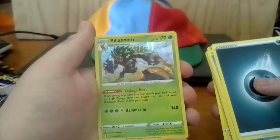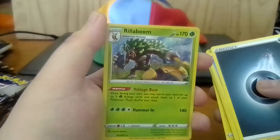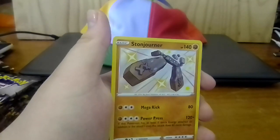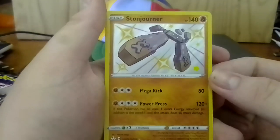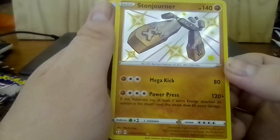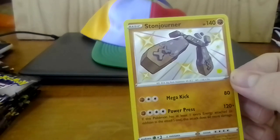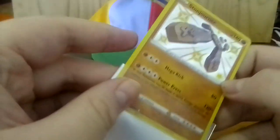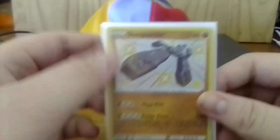Wait - oh, there's something behind it. Is that a reverse holo? Might be a reverse holo. Very nice. And we got a shiny - a shiny Starmie! Look at that, that is beautiful. If this Pokemon has at least one extra energy attached in addition to this attack's cost, this attack does 60 more damage. That is a powerful move - that's a V or VMAX killer. Pop it in this bad boy on the sleeve.